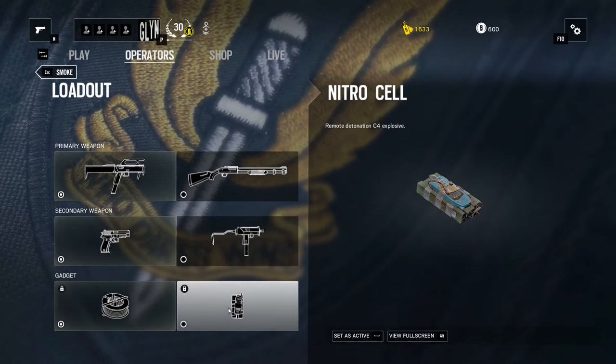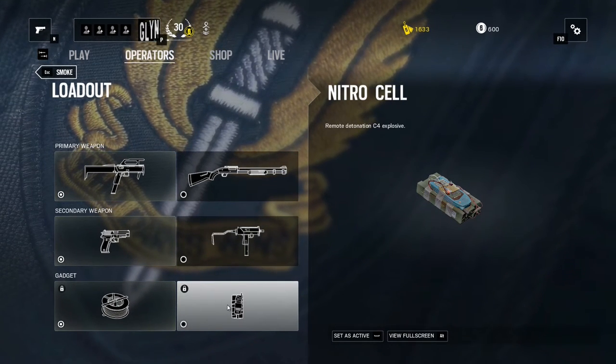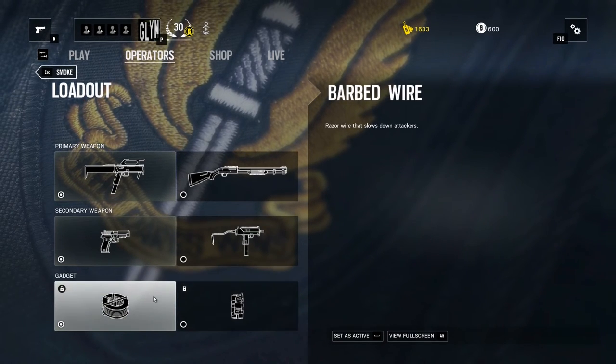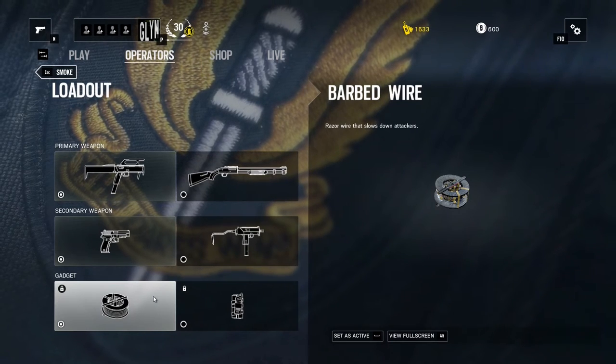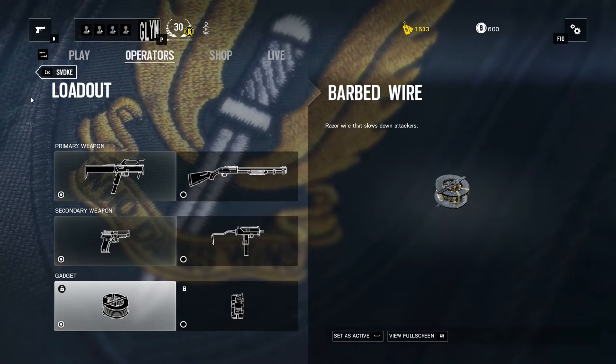For his gadgets, he can either use a Nitro Cell, which is the remote detonator C4 — you can throw this at someone or something, wait until the perfect time, and then detonate it — or you've got Barbed Wire, which you can put down on the floor to slow people down as they walk across it.